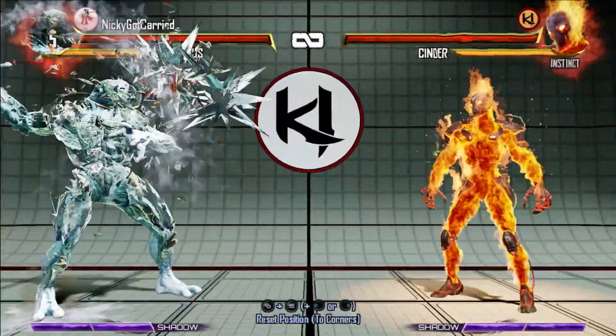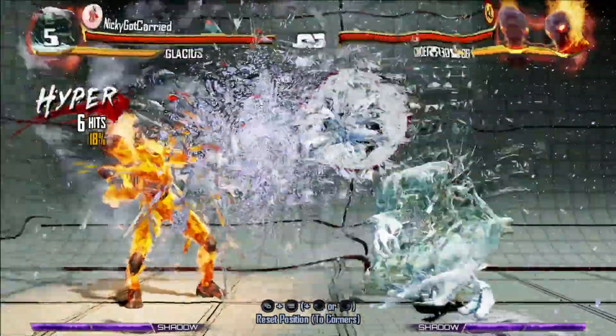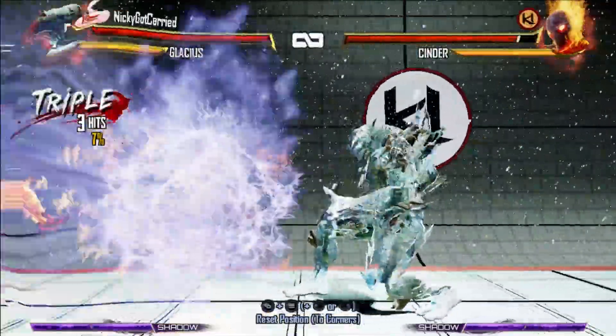You can use your instinct to tank hits with armor, get in from full screen with hail and homing puddle punch mixups, and also mix up your opponent with liquidize's increased range.